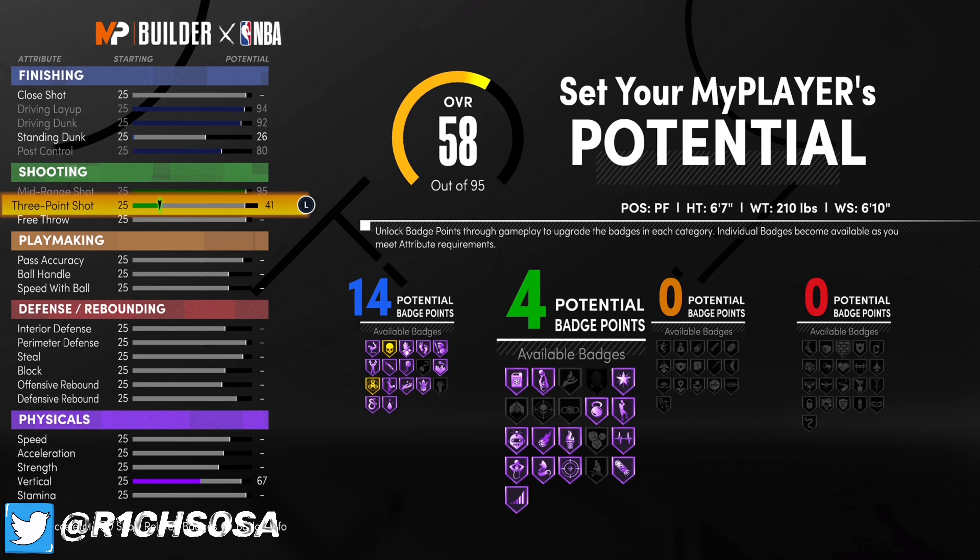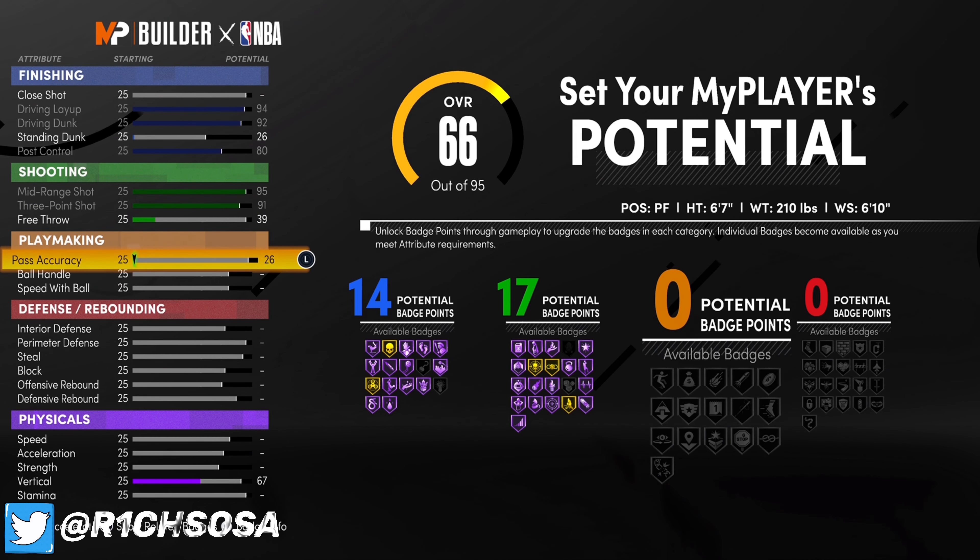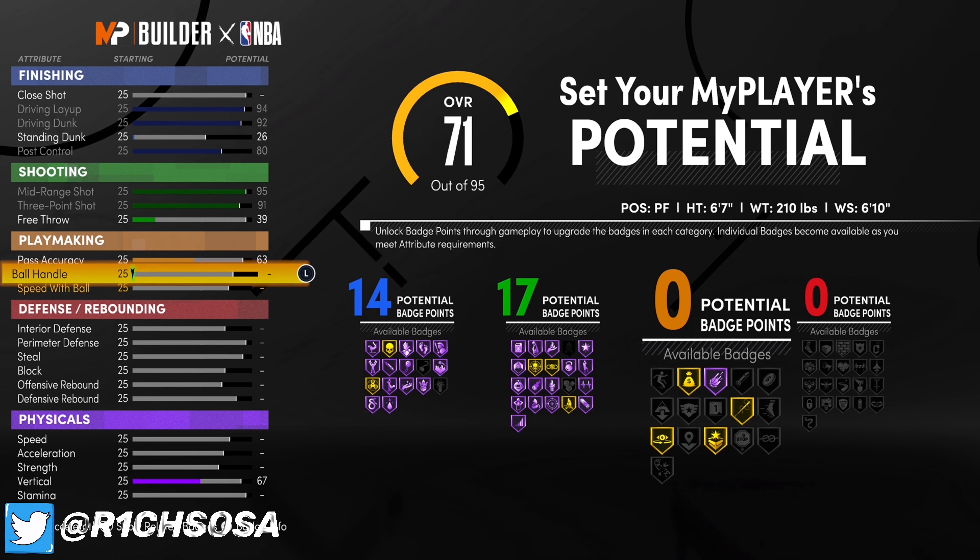I'm going to put 95 for my mid-range shot. When it comes to the three-pointer, we're going to go ahead and put 91. When it comes to the free throw, this is optional but I'm going to put it at 39 — though I know for sure you could go with a higher free throw.